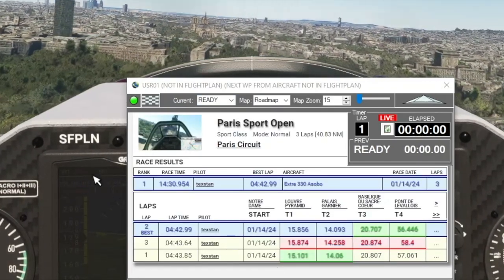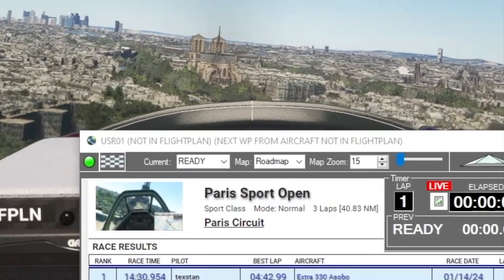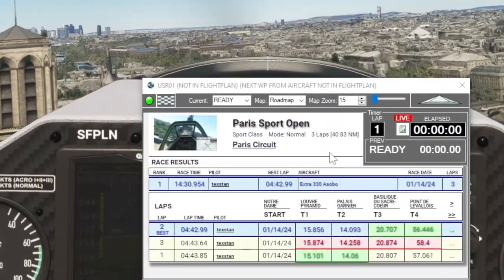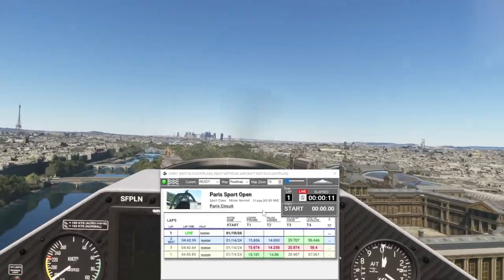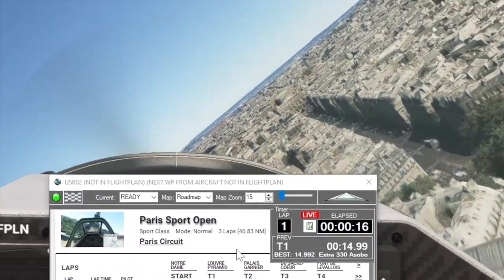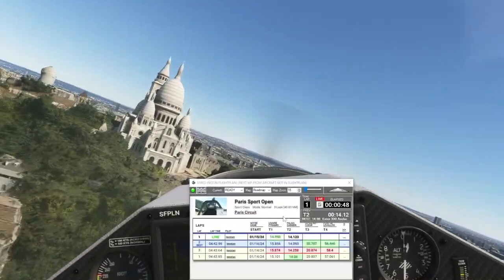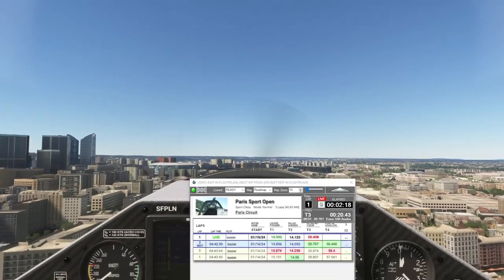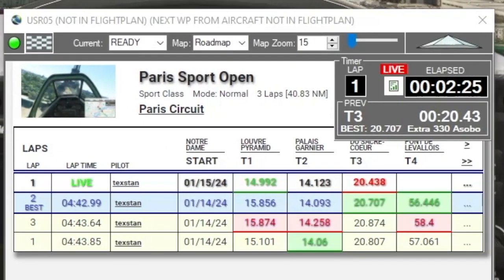Normal mode, three laps — it's only 40 miles. Here's my race result. There's Notre Dame. You need to pass over the Louvre pyramid — it's super easy to pick up the avenue you want to the Opera House in the Extra 330. Then you need to scare the nuns at Sacred Heart. Turn four doesn't have a time recorded — I was too far away from the waypoint.